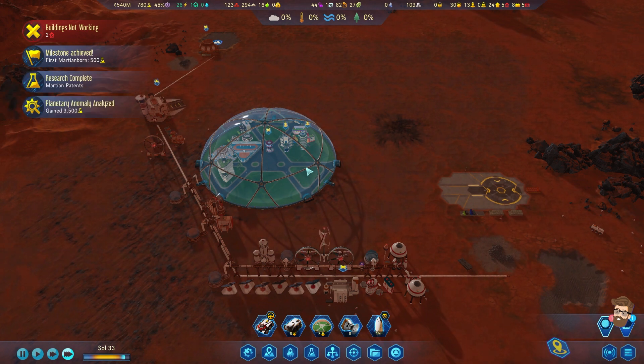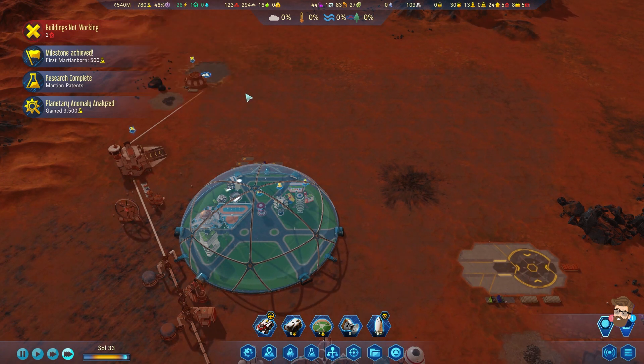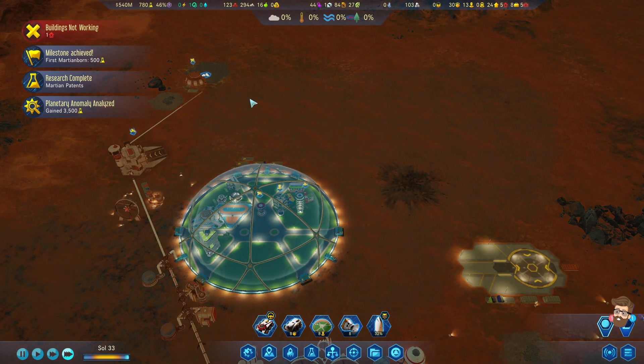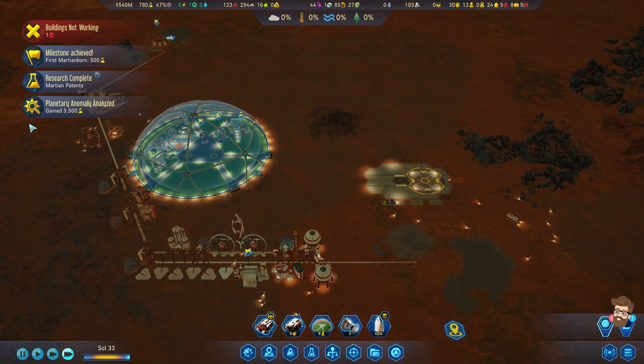Research complete. Anomaly analyzed - 3,500 research for it, so it got me a ways through that one. This was from the comments - Cat's Eye and Stainless Steel Fox 1 recommending I build the ramp there.